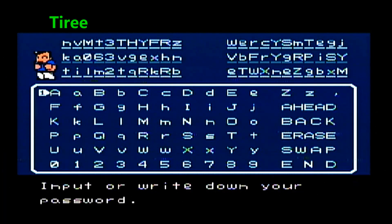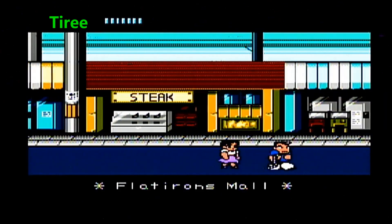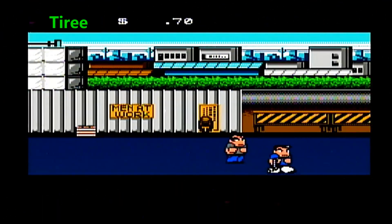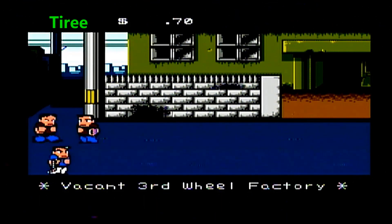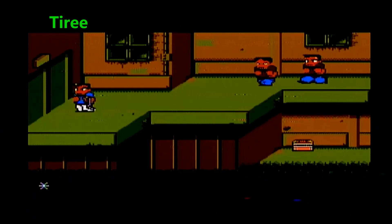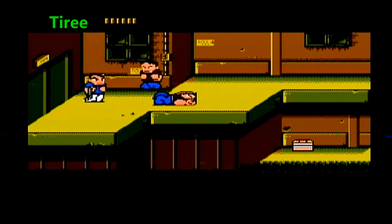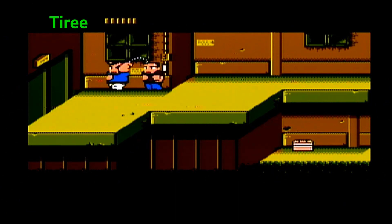Welcome back, everyone, to my Let's Play of River City Ransom from the Nintendo Entertainment System, played on the Wii Virtual Console. Last episode, Teary had maxed out the last few stats that he wanted to max out — his defense and his strength. So now he's going to take a lot less damage and be able to more easily break through the enemy's defenses, thanks to that strength stat. He doesn't have too many more enemies to defeat. He defeated the three zombie henchmen, so now he's just going to take out the leader of the zombies, Thor, who's going to be in the back room of the third wheel factory.